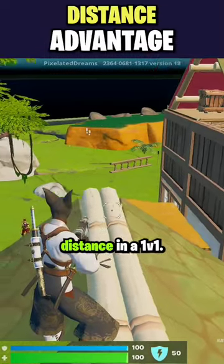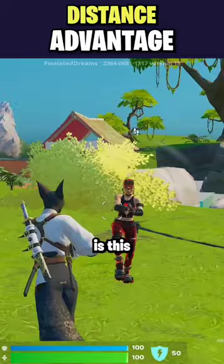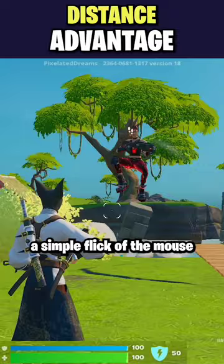Let's talk about distance in a 1v1. Distance is super important because you never want to take a 50/50 fight. A 50/50 fight is when you're out in the open just trying to figure out who has better aim. There's a 50% chance he's going to have better aim, a better internet connection, or a simple flick of the mouse that could lose you the entire fight.